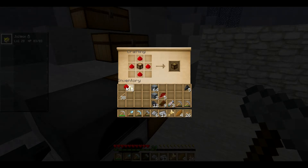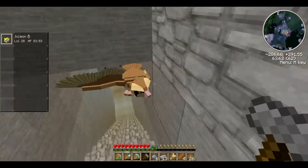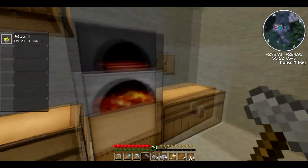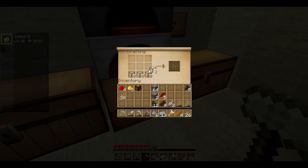I believe to make it into a redstone lamp. I need my glass panes. The sand was melted earlier, I need to make it into panes — if I can remember how to. There we go. And then I believe, with any luck, a PC.